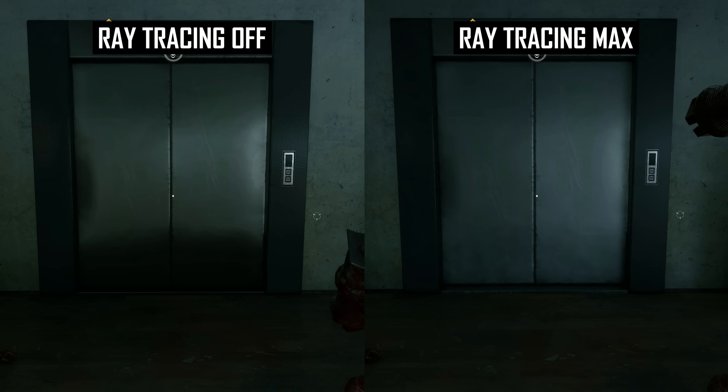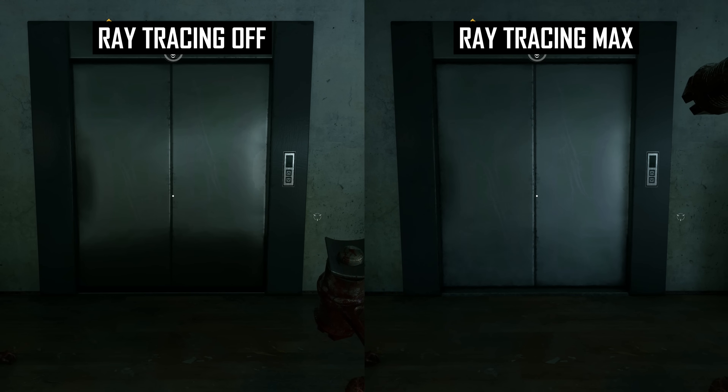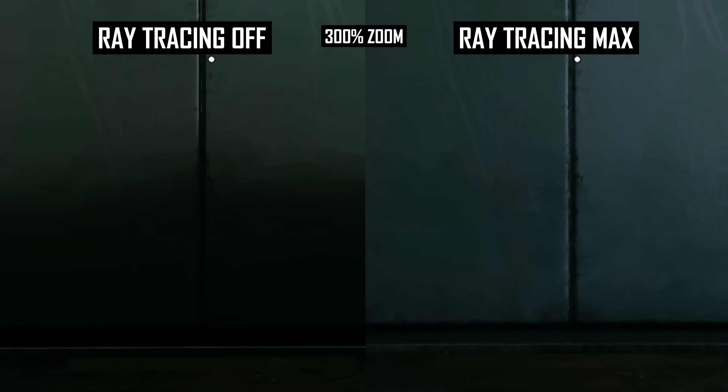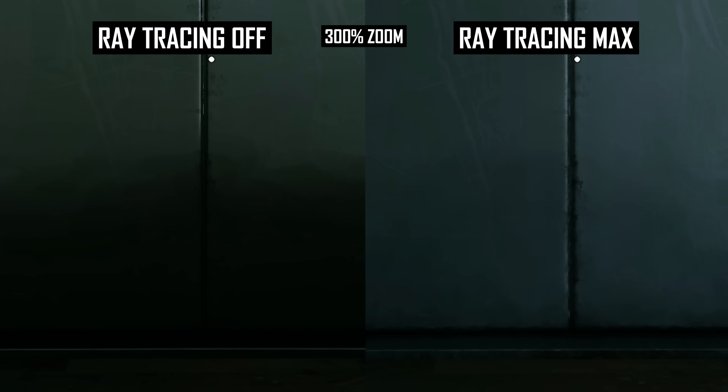Surface noise doesn't always appear in the form of traditional grainy noise though. Some titles implement aggressive noise reduction, but this merely turns grain into a boiling, low-resolution artifact on some surfaces. Dying Light 2 is one example of this, especially in darker environments. With ray tracing enabled, there is an obvious boiling artifact on an elevator door that is unstable and not present with ray tracing disabled. Here we are using the highest quality in-game settings at native 4K.